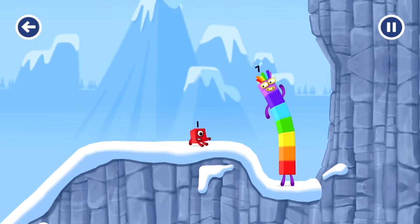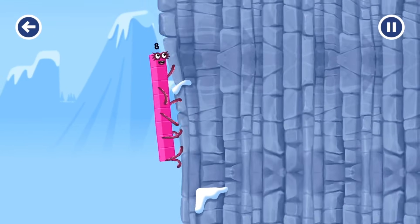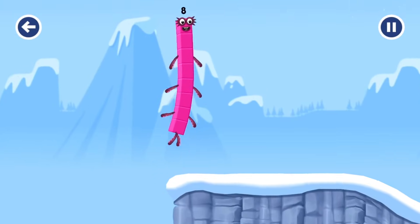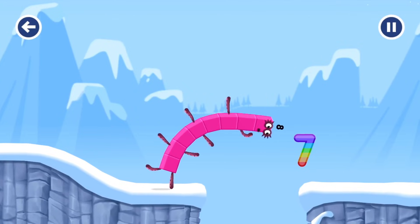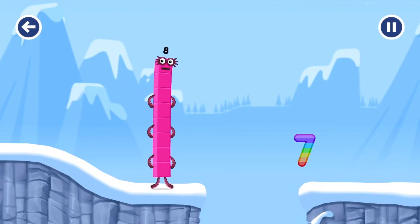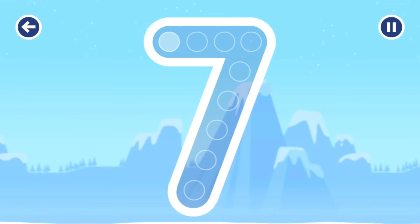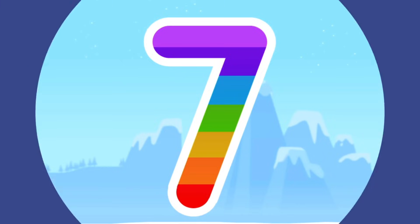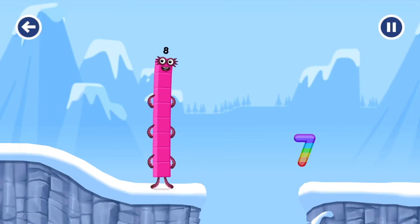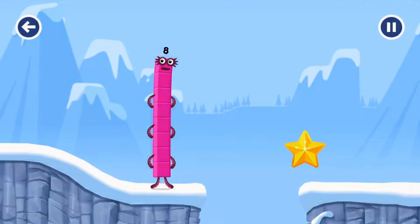How is one going to get up there? I am seven! I am eight! Octoblock coming through! Tap to start! Can you earn a star by tracing the number? Seven — that's right! Eight! Well done! You've earned a star!